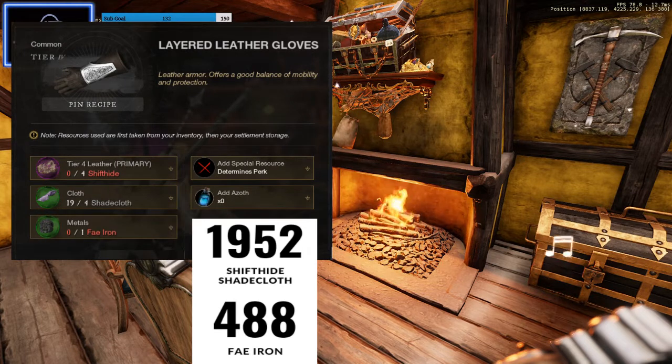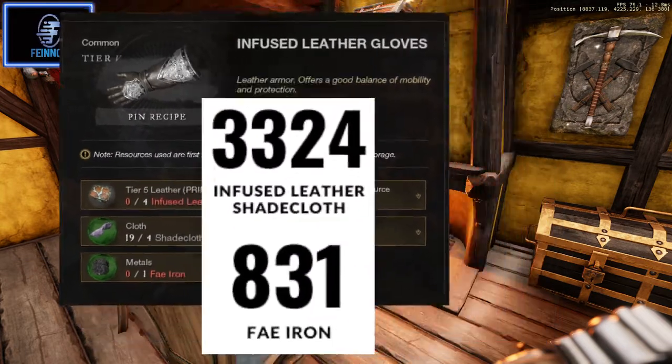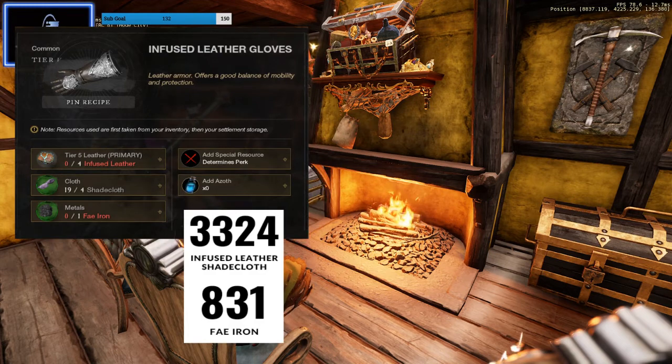From level 100 to 150, we're making layered leather gloves and we're going to need to make 488 of them. We're going to change out the leather because it's nine coins per layered leather at the moment, swapping it for shift tide which is around two coins. What you're going to need is 1952 shift tide, 1952 shade cloth, and 488 fey iron.